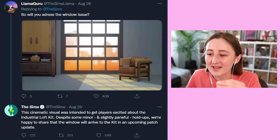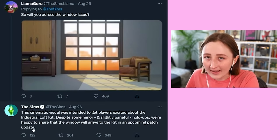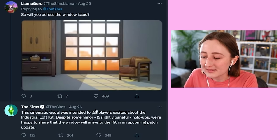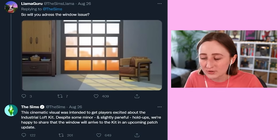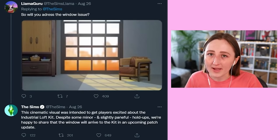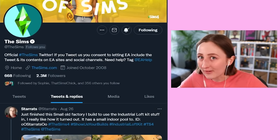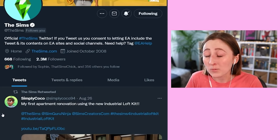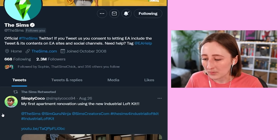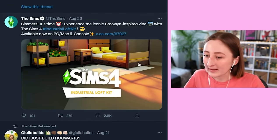The other thing I hate is that this kind of thing will happen and then they'll tweet their response in reply to some random tweet — very intentionally limiting who sees it. You'll only have seen this tweet if maybe you follow a lot of simmers that are retweeting it, or maybe you follow the Sims llama on Twitter. This tweet only has 649 likes and they have 2.3 million followers. I really think they should have at least replied to their own announcement tweet and been like, 'Hey, we're gonna add an extra window.'